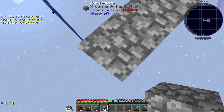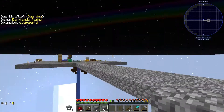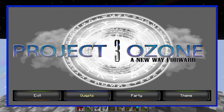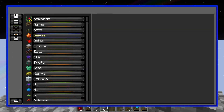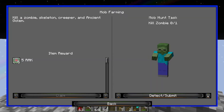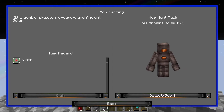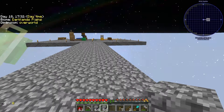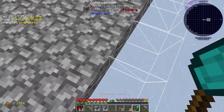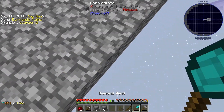I am just building a platform out here, and this is going to be for a mob farm, so that I can get this quest done, which is kill a zombie, a skeleton, a creeper, and an ancient golem. All of those spawn in a mob farm, so I am just going to make a simple one to start with.